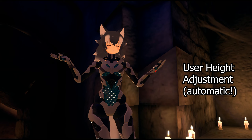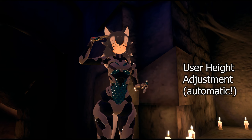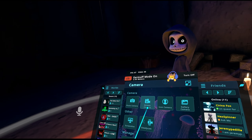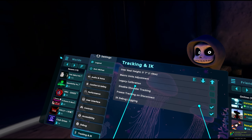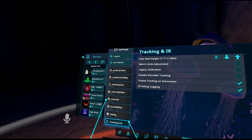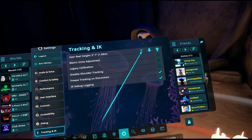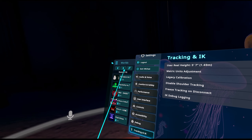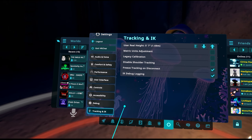They've added a new height adjustment system called user real height adjustment, which measures from what VRChat considers the floor in your play space up to where the HMD is. It's useful if you don't know your height. It's in the big settings menu under tracking and IK — not the small menu. There's a button to set your real height based on your headset's standing position, and then you can adjust it up or down.